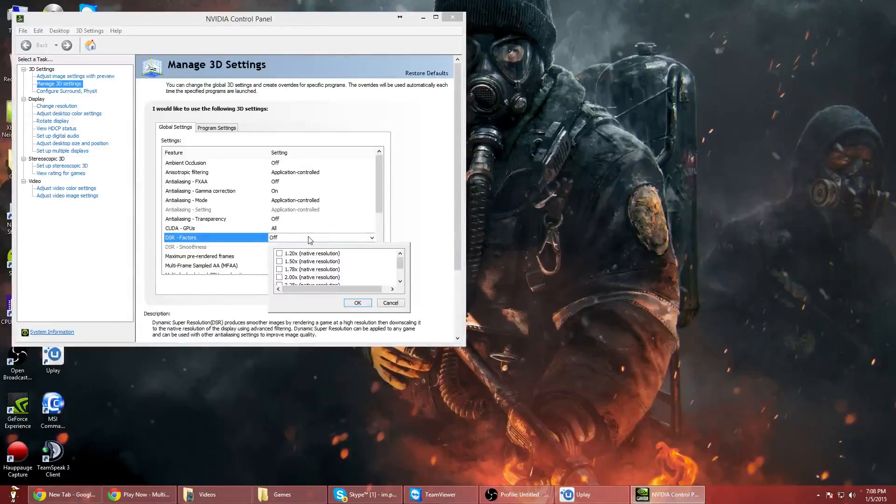Make sure that you have more than enough frames to run it, because if you're barely getting 60 FPS on 1080p with ultra settings, you're not going to be able to play on 2160p or 4K — it just doesn't work.